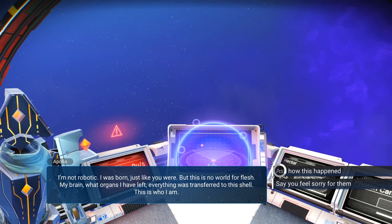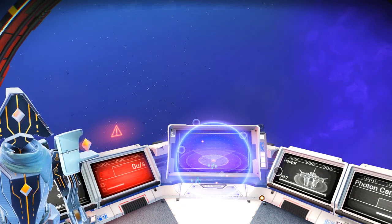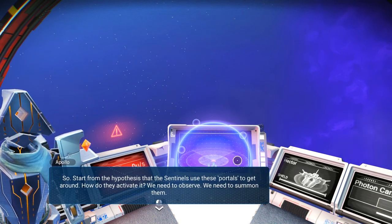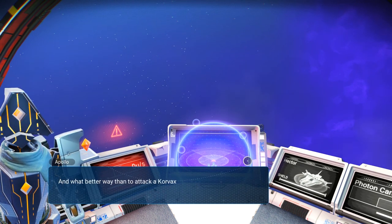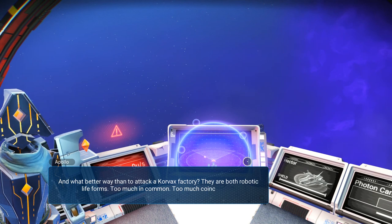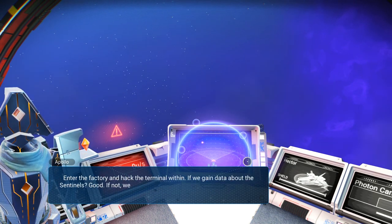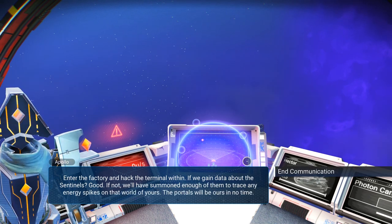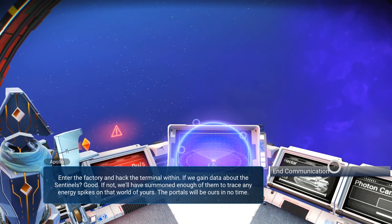Huh. Ask how this happened. I took my revenge when the time came. That's all you need to know. So, start from the hypothesis that sentinels use these portals to get around. How do we activate it? We need to observe, we need to summon them. And what better way than to attack a Corvax factory? They are both robotic lifeforms — too much in common, too much coincidence. Enter the factory and hack the terminal within. If we gain data about the sentinels, good. If not, we'll have summoned enough of them to trace any energy spikes on that world of yours. The portals will be ours in no time.